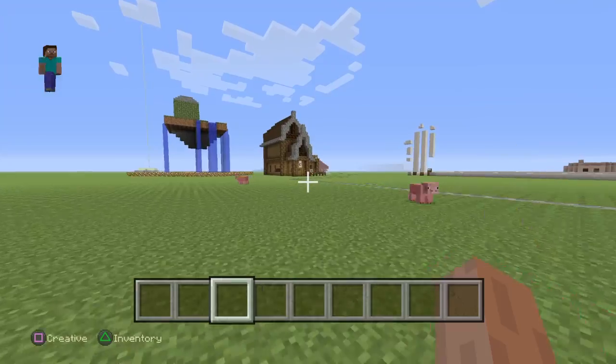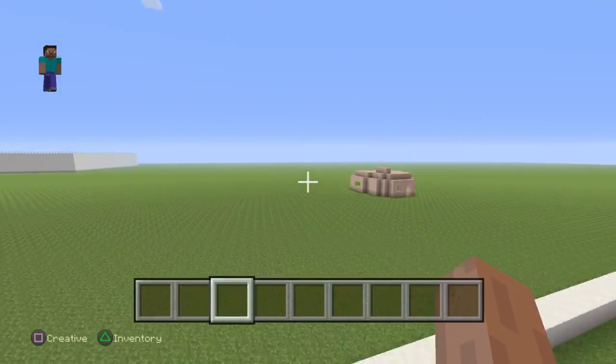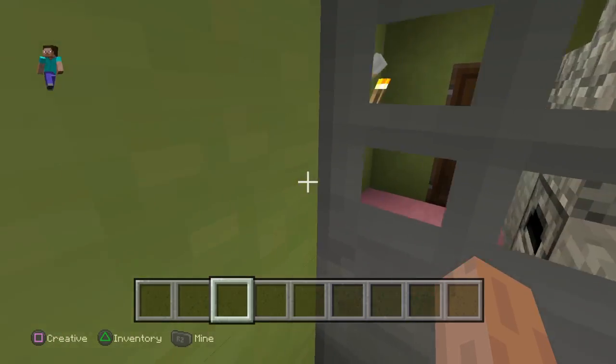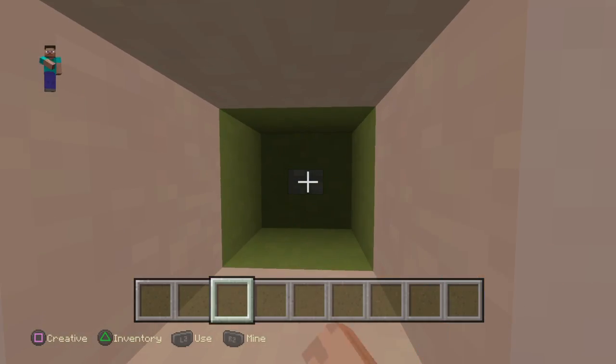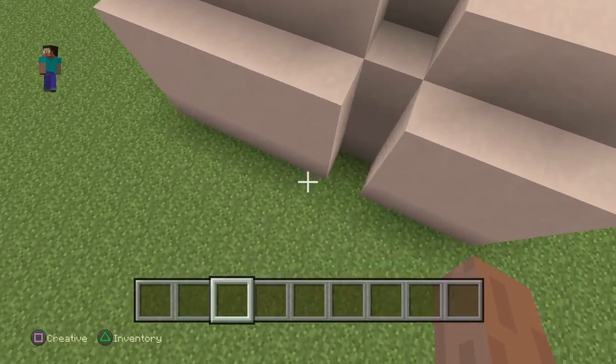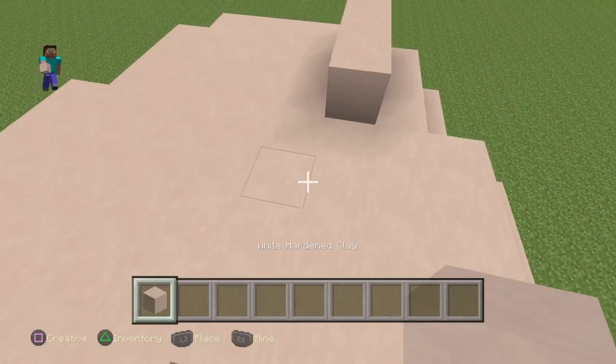Look at this — I'm good with redstone. I'm not an expert at redstone but I'm quite good with it. My doorbell. There is a note block in somewhere. We're just going to barge in because it's my house and I can do what I want with it.